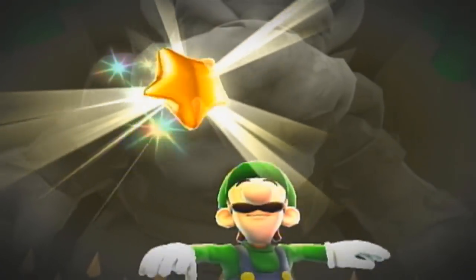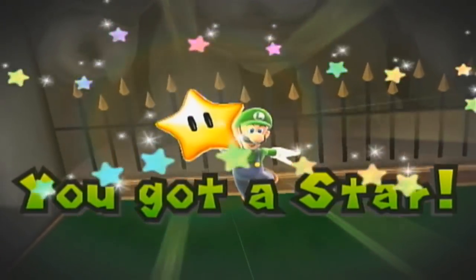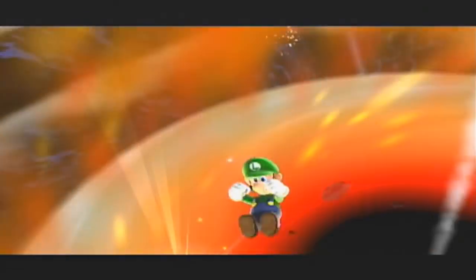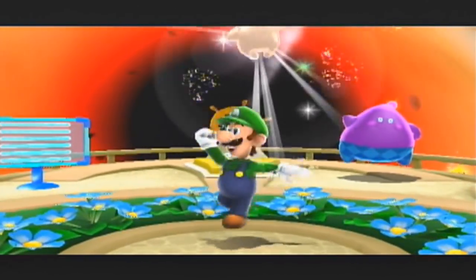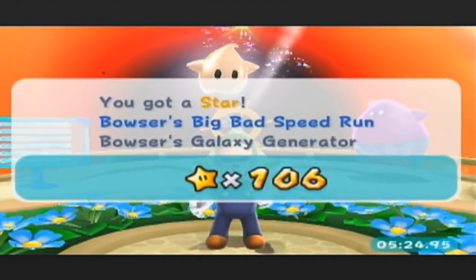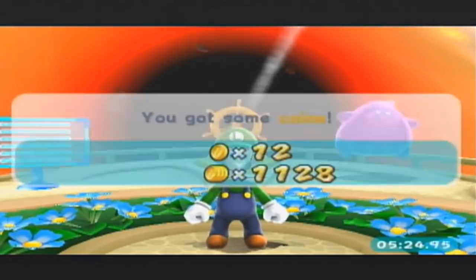And there we go. Starget. Okay, so that's going to do it for the Galaxy Generator. We did it with Luigi. It was a little stressful there at the end, but I think we made it work. That galaxy is now completed — we got a ghost because we used Luigi.